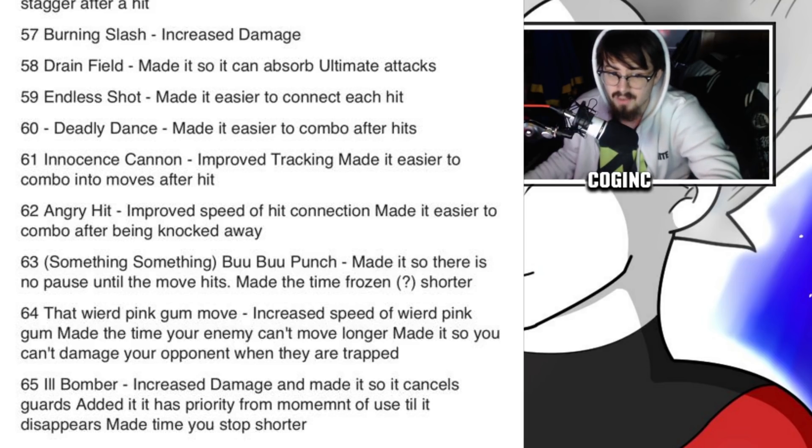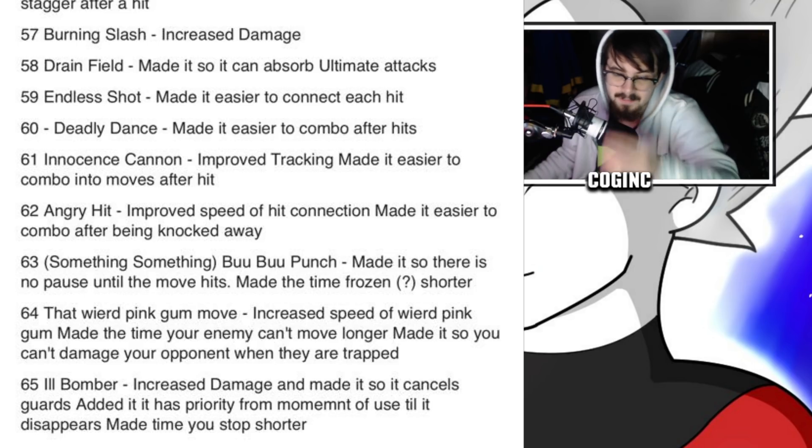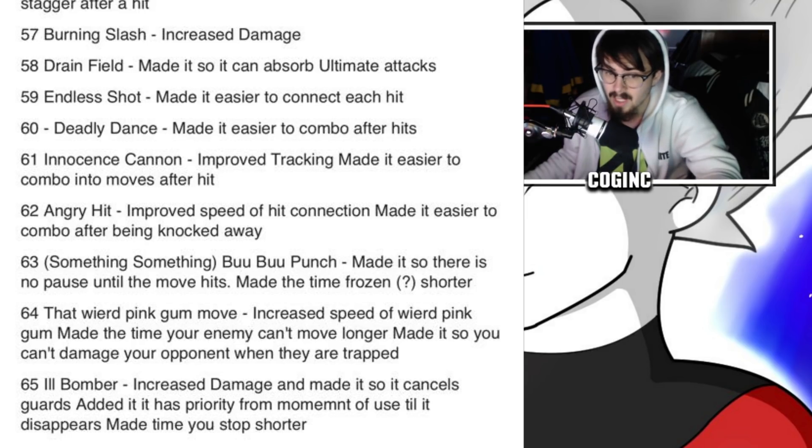Number 59: Endless Shot — made it easier to connect each hit. Number 60: Deadly Dance — easier to combo after hits. Number 61: Innocence Cannon — improved tracking, easier to combo into moves after hit. Number 62: Angry Hit — improved speed of hit connection, easier to combo after being knocked away. Number 63: Boo-Boo Punch — no pause until the move hits, changed frozen time. Number 64: that pink gum move (one of Boo's moves) — increased speed, made time enemy can move longer, made it so you can't damage your opponent when they are trapped.